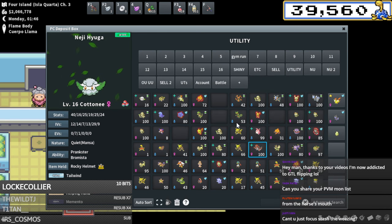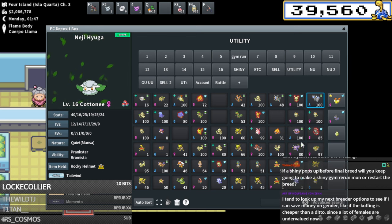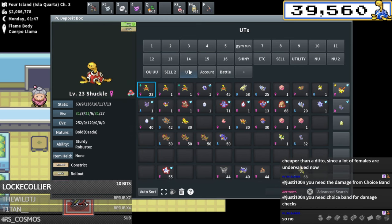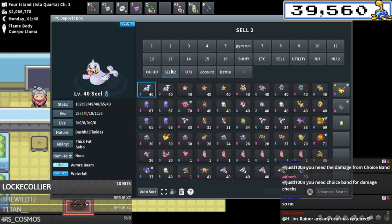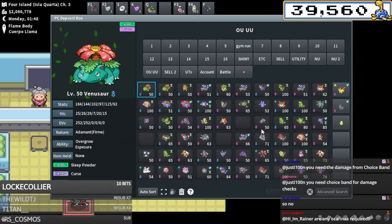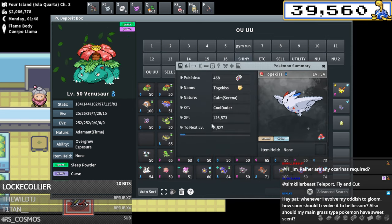Can you share your PVM pokemon list? In terms of the ones I own we'd just head over to my boxes - I have a bunch of different things here in utility like level 100 Krookodiles, Typhlosions, special attacking Rampardos for XP training, level 100 Fortress for Dittos, bunch of PVM Mamoswines, Krookodiles. I did a video a while ago showing my list of PVM mons I need to create.